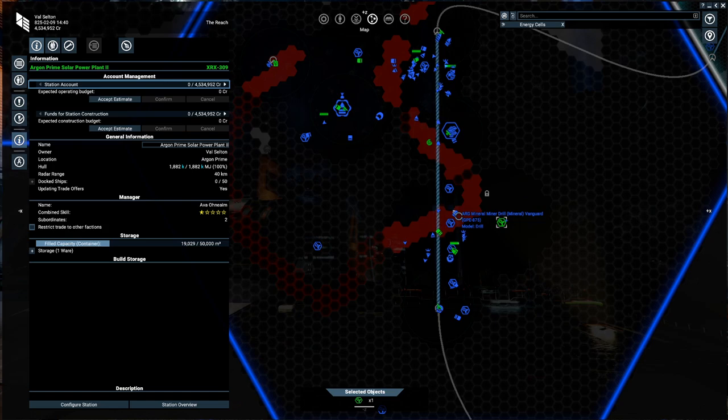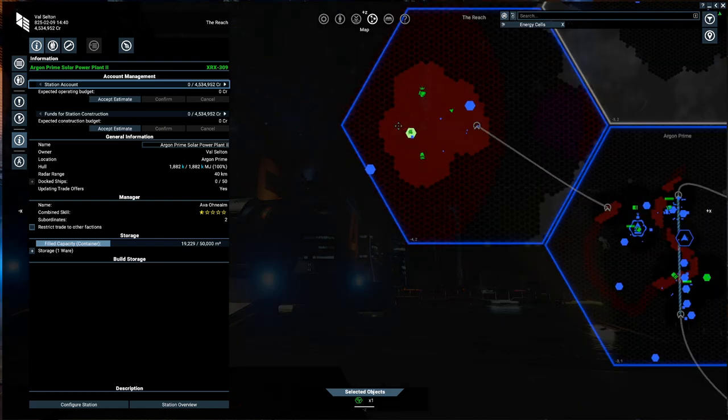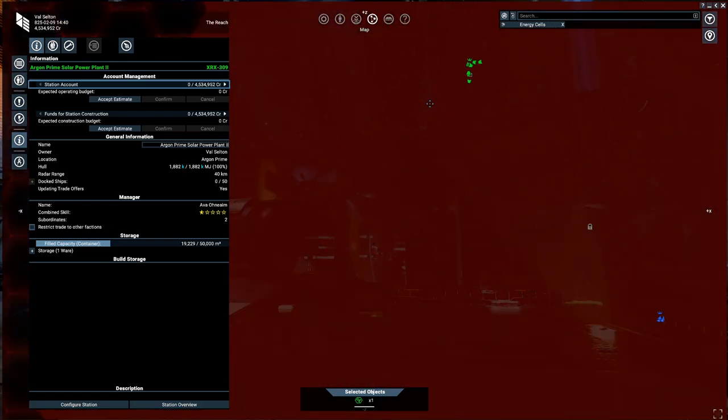We've now transferred the funds from our energy cell production — we've given ourselves four and a half million credits — and it really didn't take that long. It took me probably a couple of hours of sitting here doing something else. We've got a full station out of it as well. We can choose whether to expand this station to produce more or different items. For now we're going to let it tick along.